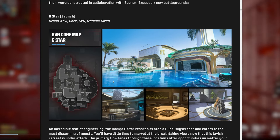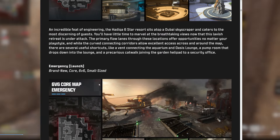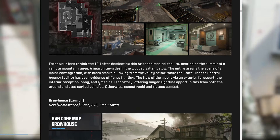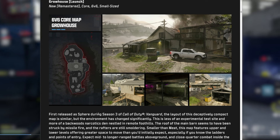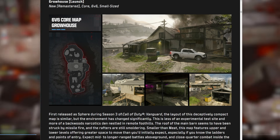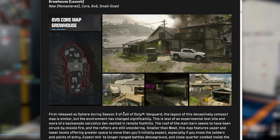For a better look at the new multiplayer maps: Six Star is a 6v6 medium-sized map set in Dubai — really nice layout, can't wait for that one. Emergency is a 6v6 small-sized map, looks sick, kind of a meat-type vibe. Grow House is a remaster of a Vanguard map called Sphere from Season 3 — honestly I barely remember it, so it's kind of like a new map anyway. Most people don't remember DLC maps from Vanguard so it's a decent thing to have.